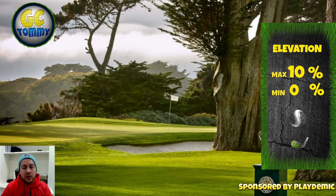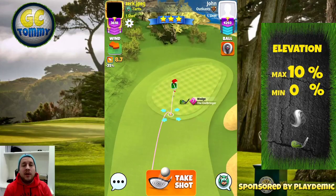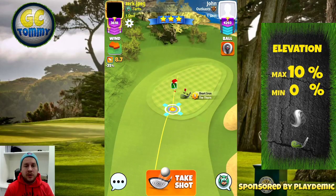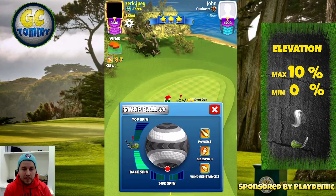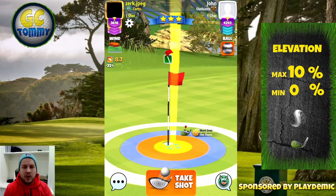For the second shot, you have an option here as always. One, you can play with your wedge. Two, you can play with your short terrain if you have a short drive and play for minimum distance. Or three, we go for a dunk.